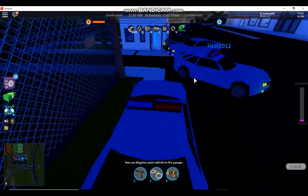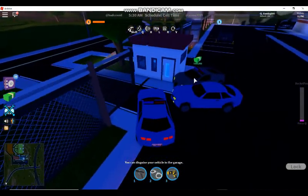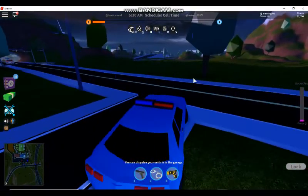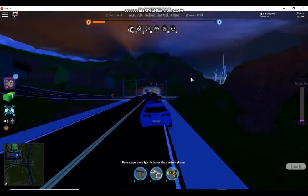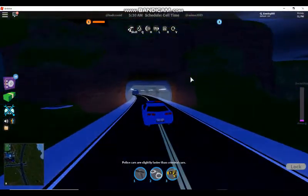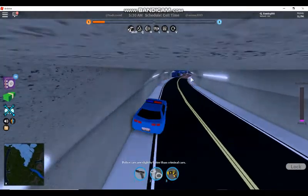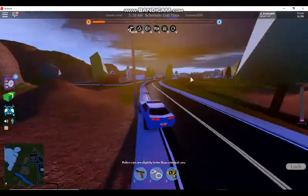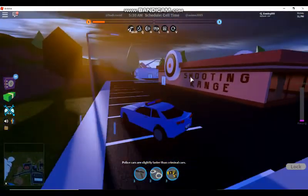I forgot you can just press P to flip your car, so you can instantly flip it instead of waiting like a minute. Actually it still does it itself but it takes ages anyway. Right now we're looking at the city, which looks so nice with the new lighting.